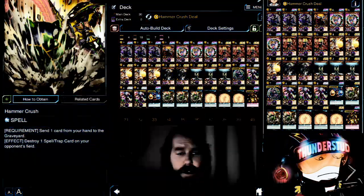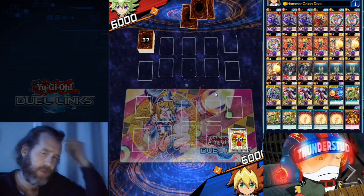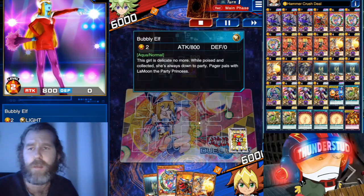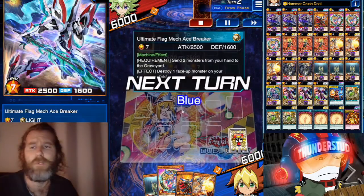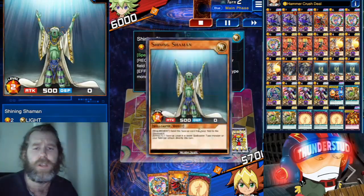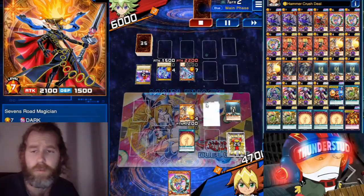Here we are facing Cassidy, going second — looks like 40 cards. No Slaver Mats anywhere, which is weird for Rush Duels. They've got the Bubbly Elf and basic cards, plus a new card — the Ultimate Flag Mech Ace Breaker. We'll lower its ATK by 2200 with Shiny Shaman letting us attack directly. Then we use Magic Curtain for Seven Roads Magician.